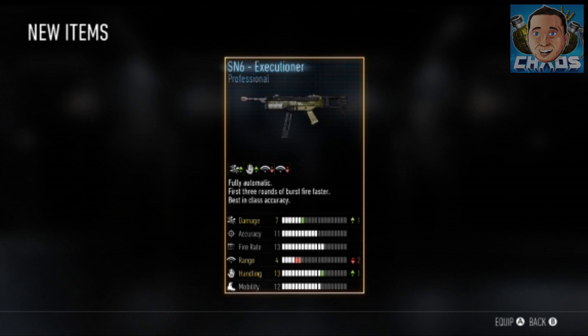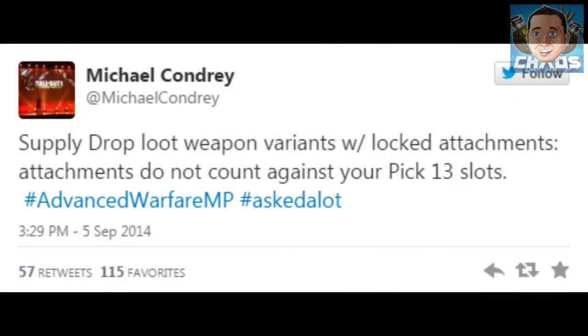First thing: Michael Condrey of Sledgehammer tweeted out that the supply drop loot weapons — the variants with locked attachments — do not count against your Pick 13 slots. Now that doesn't clear everything up for some people, because you could go two ways with that.